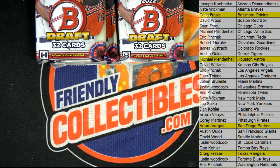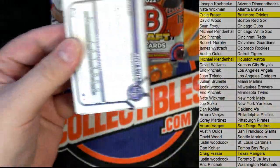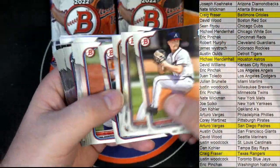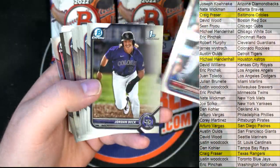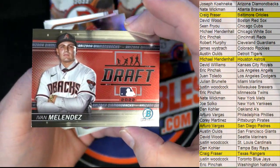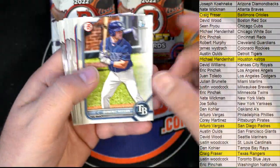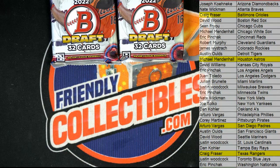All right, guys — we still got two autos left, right? Yeah, and it's been a firebox. Again, I'm referring to the Bowman Draft box here — not something else. It's been a firebox for sure. Owen Murphy. McKenzie. Let's see a big hit here, Murphy. Old Melendez. Walter Ford, nice First Bowman. Let's keep moving, guys.